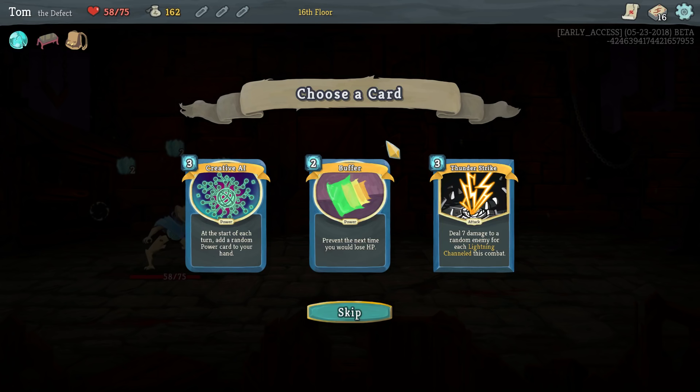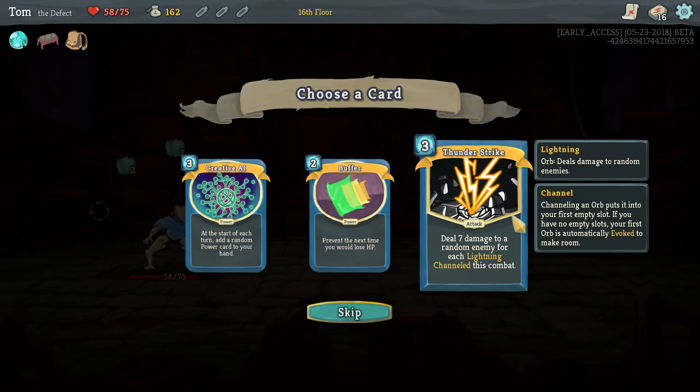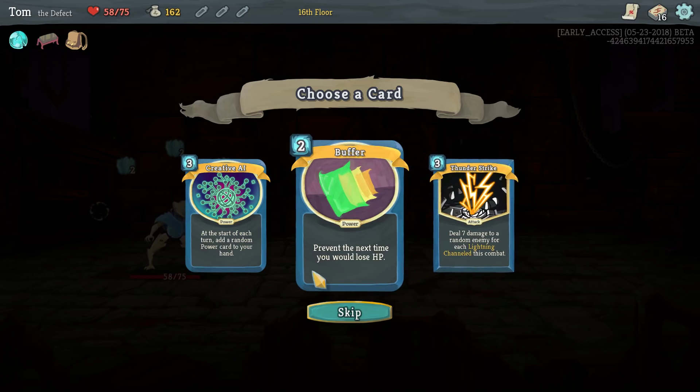Buffer — like I say, that is good. Buffer's like a great defense card. Thunderstrike: seven damage to a random enemy for each lightning channeled this combat. That's good, but again it's three actions — that's just so many actions. I think I'm going to do Buffer. Sometimes Buffer's only saving you like one health, but the nice thing about it is it just sits there — you can cast it right at the start and if seven turns later is the first time you take damage, it helps you then.